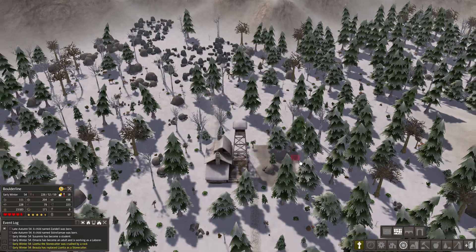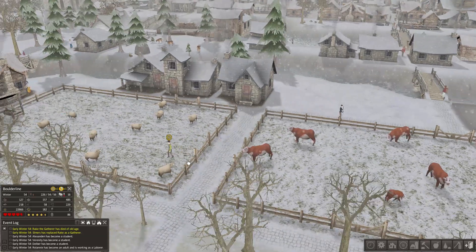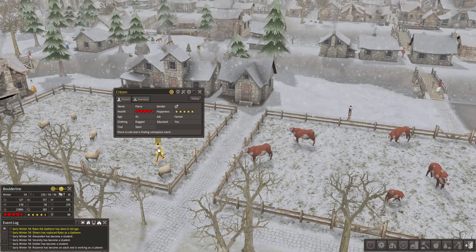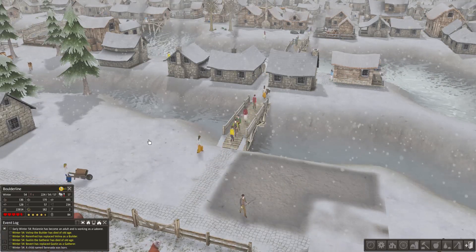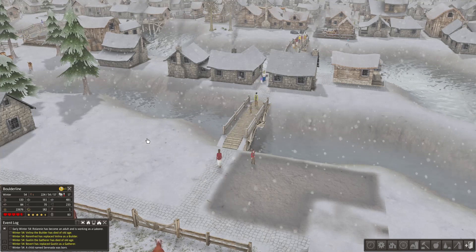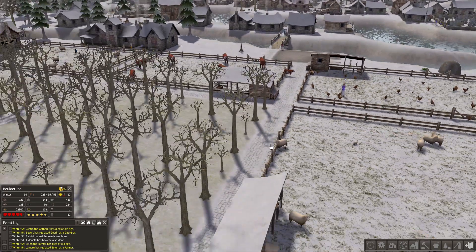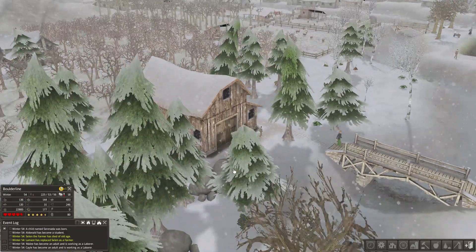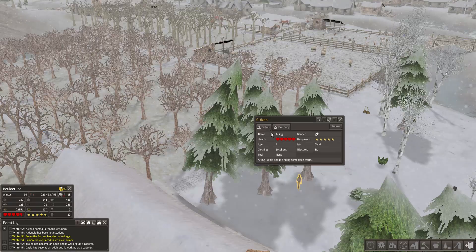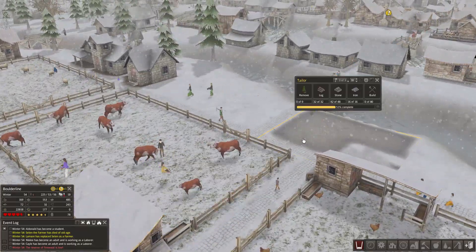Construction will start on all these things shortly. I would like to apologize to the citizens of Boulder Line — like Floria here with his tattered ragged clothing. I'm so sorry for making you walk naked through the streets in the middle of winter, that is just poor planning on my part. I owe you an apology and probably some potatoes to make you happy. There's even a zero-year-old with ragged clothing, already walking from year zero — Boulder Line produces the biggest babies you've ever seen, taking shortcuts through the sheep pen.